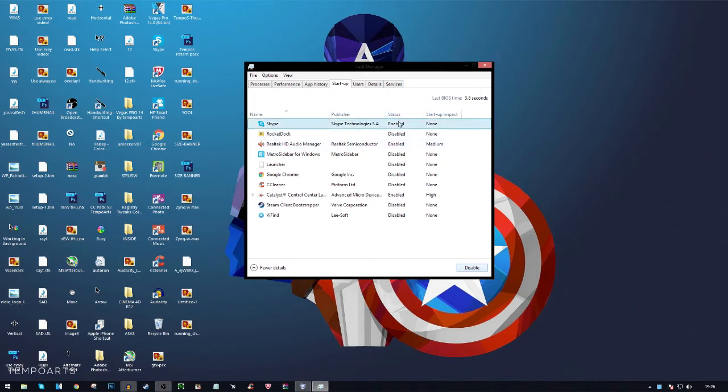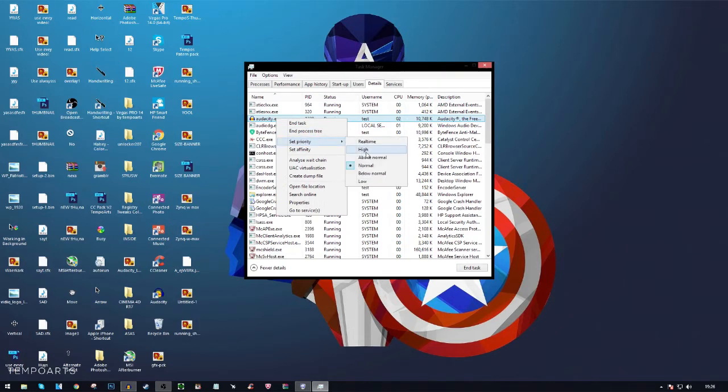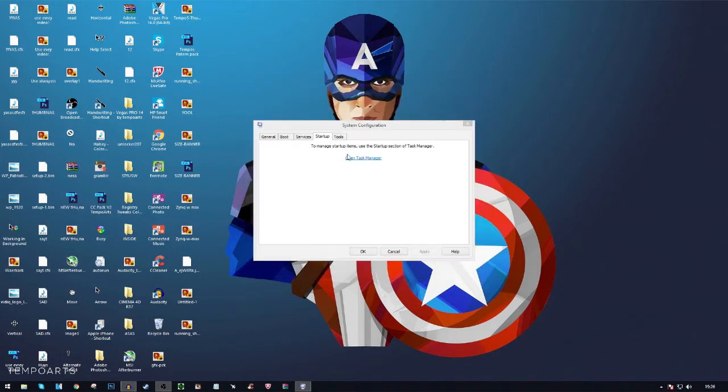You can see if a startup item is enabled by checking the Status column. If something like Skype is enabled and you don't need it, right-click it and press Disable. This means when you start your computer it won't take as long with all those programs launching. You can also right-click a running process in Task Manager, go to Set Priority, and click High to make your game run smoother.